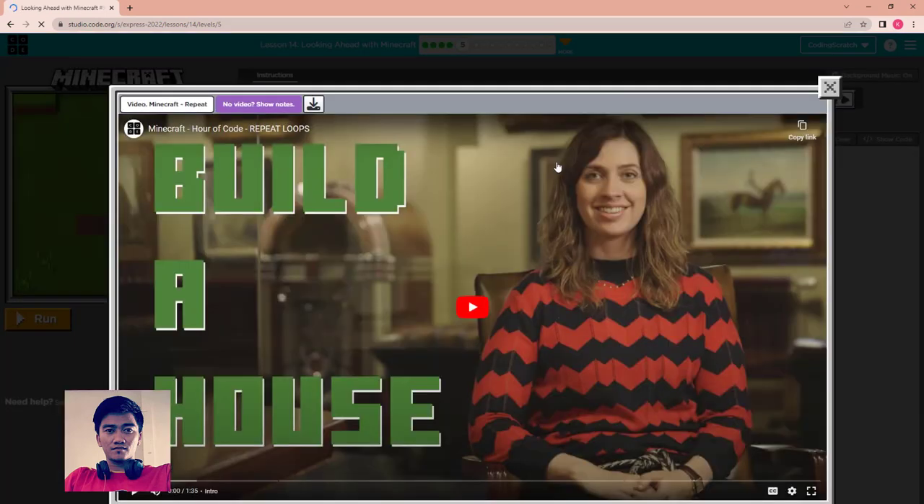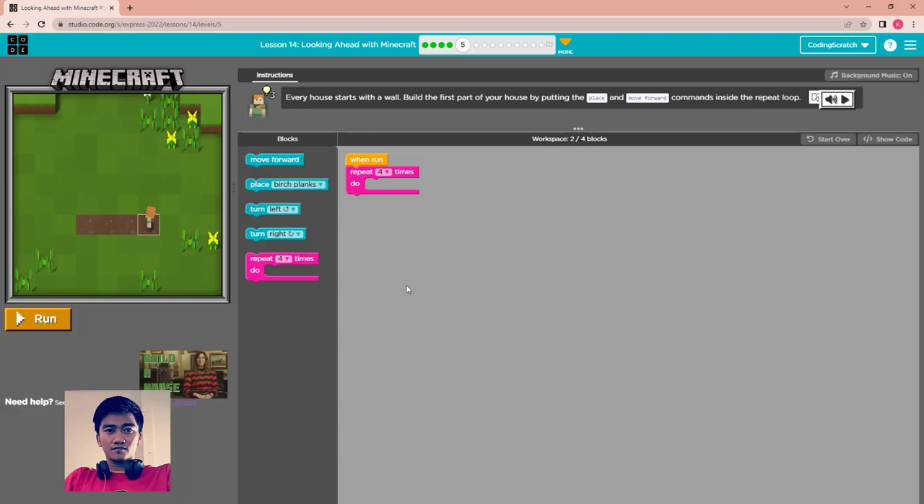Continue. There is another video for puzzle 5 about building a house — it introduces loops. If you are not clear about loops you can watch it. Every house starts with a wall.